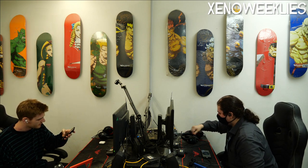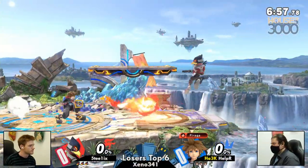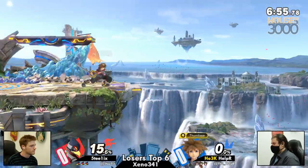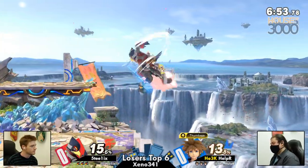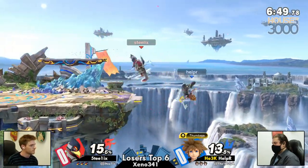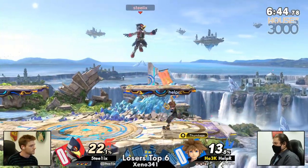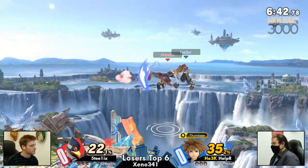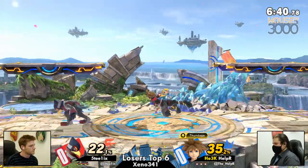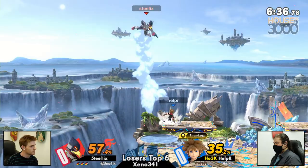Steelix versus Helper, and this is going to be pretty hard for Helper. As long as he's doing these disjoints and edge guarding Steelix, it should be all right. But Helper just can't get the scourge when he takes those zero-to-80s. These down airs coming out from Steelix off stage — he's going to be sending Helper in. It's going to be a scary set for sure.